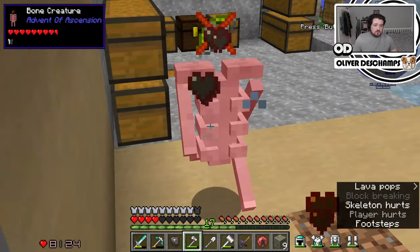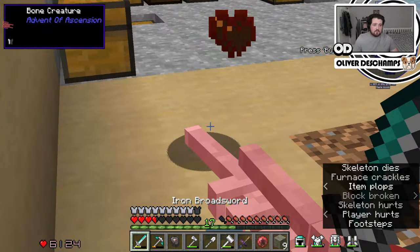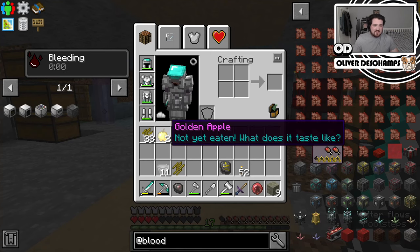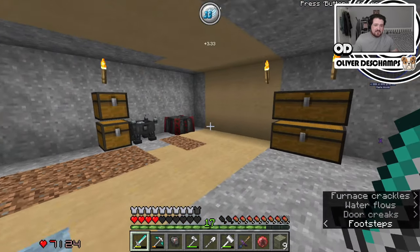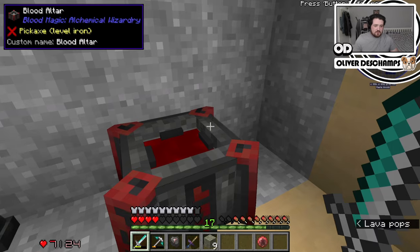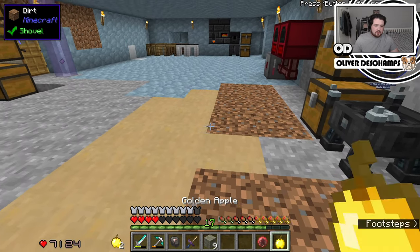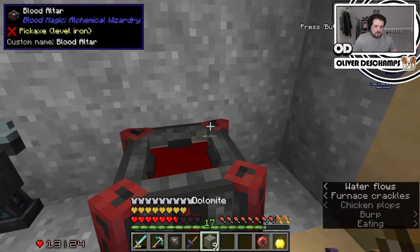He's got no skull! What's happening? Bone creature — oh my god. Where did he come from? Let's try and organize our inventory a little bit because that got a bit confusing. We can eat one of these — the bone creature dropped it. That should give us a good amount of blood.